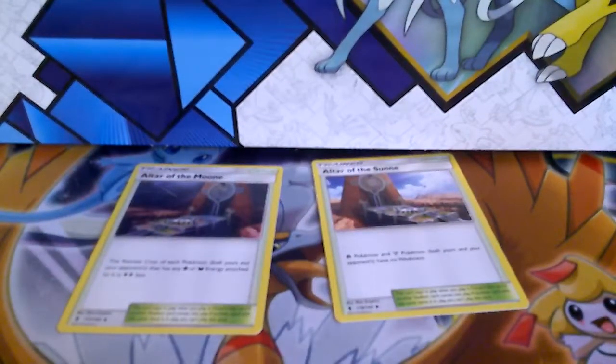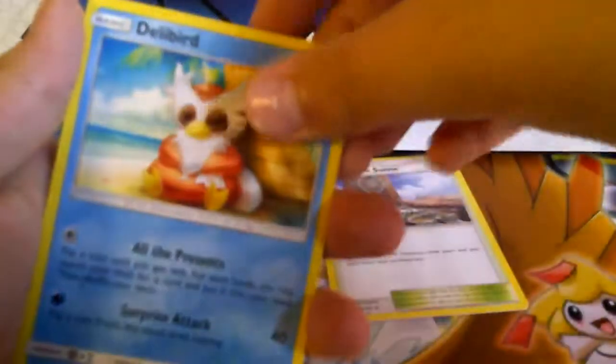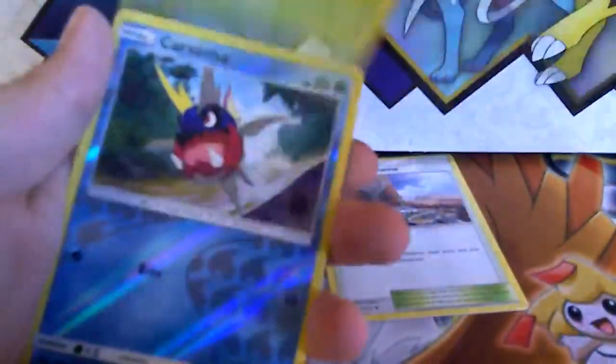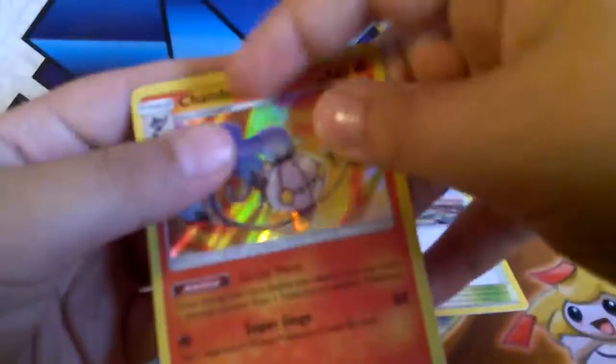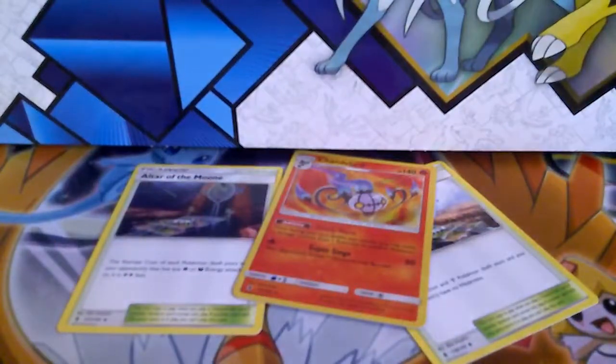I forgot its name — Jangmo-o. One pod. Sorry for keep forgetting Pokemon names, it says it at the top. I got a holo, which is good so far. Let's go with another Guardians Rising — it has Alolan Marowak on the front.